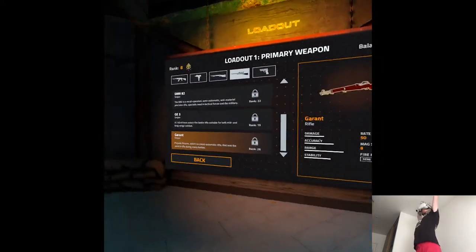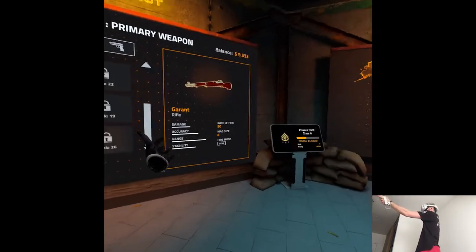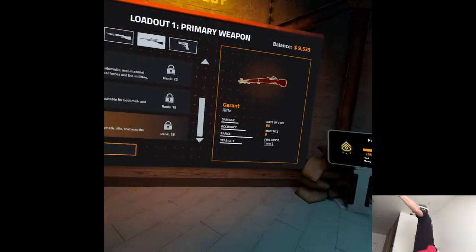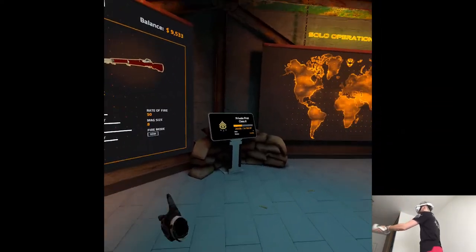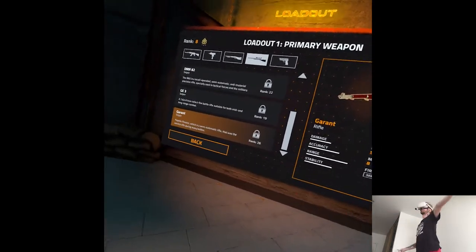We're here to try out the new World War 2 weapons — specifically the Garand. This is the one that carried me through the whole Medal of Honor experience, as you've seen. But unfortunately when I turn to the left, it's blocked by the rank.